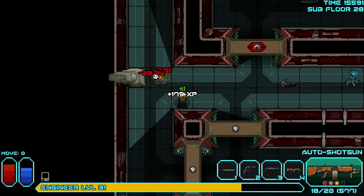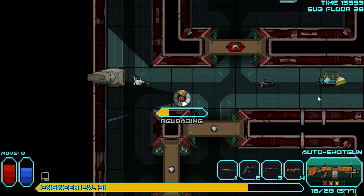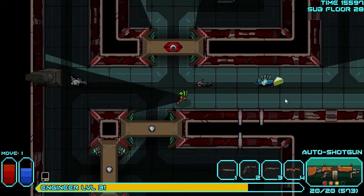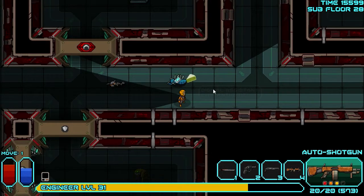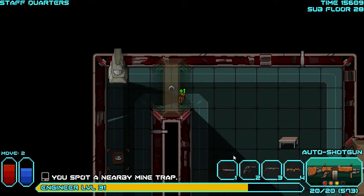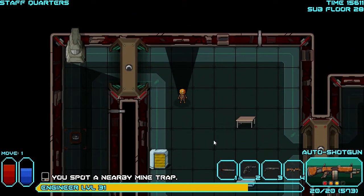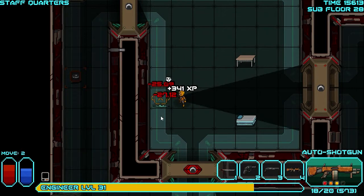Oh, hi bunny — bye bunny! Glad these guys didn't come when I was fighting those other ones. This guy — Hot Knight? What is that? I don't need that. Staff quarters — oh, that's fun! Wait, how did I get so many shotgun rounds? I don't understand.